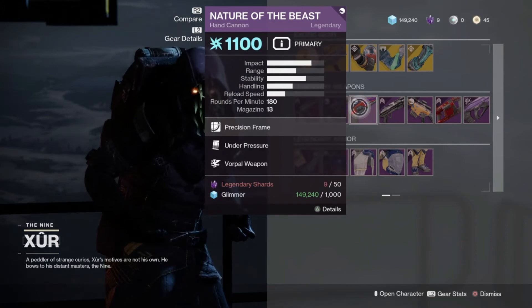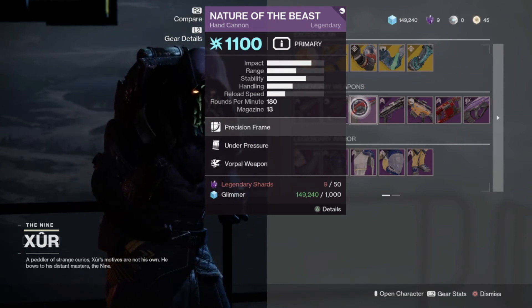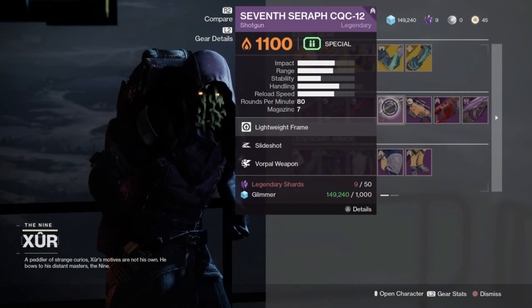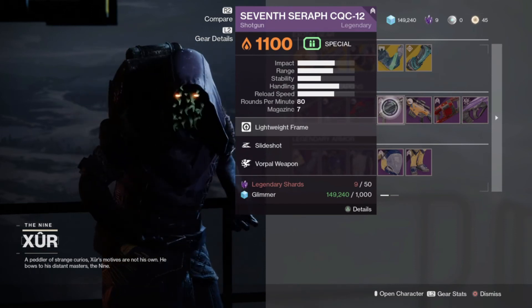For the Nature of the Beast hand cannon, we have Under Pressure and Vorpal. If this thing had Dragonfly, I'd say pick it up, but it doesn't, so don't. And for the Shotgun, the Seven Seraph CQC-12, we have Slideshot and Vorpal. I would stress picking this up, because this is a great PvE roll.